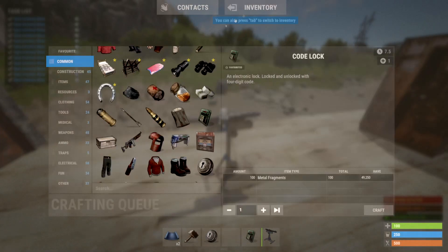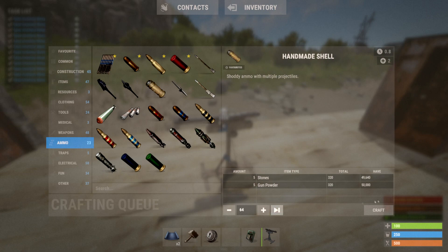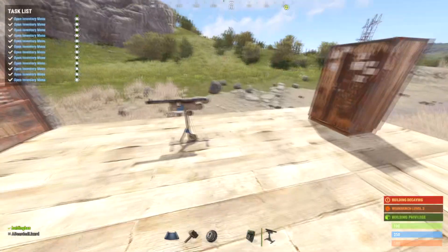And then, you're going to want to go into your inventory, go to ammo. These are basic BP, and you're just going to go ahead and craft some of these. Each four is five stones and five gunpowder.